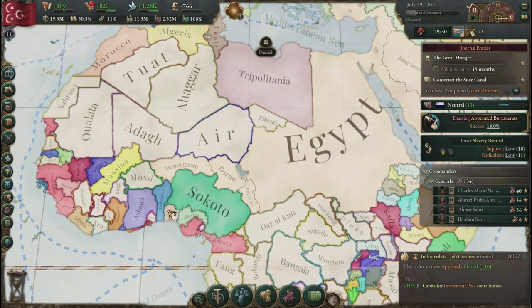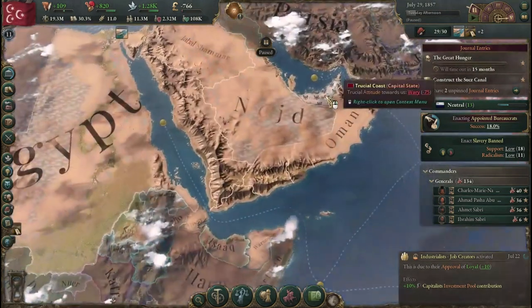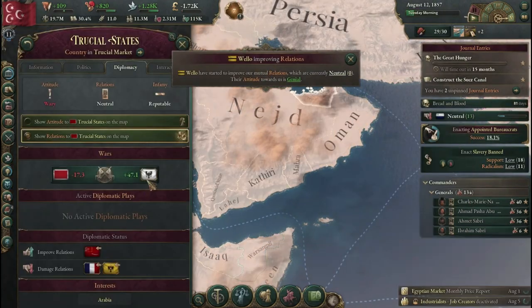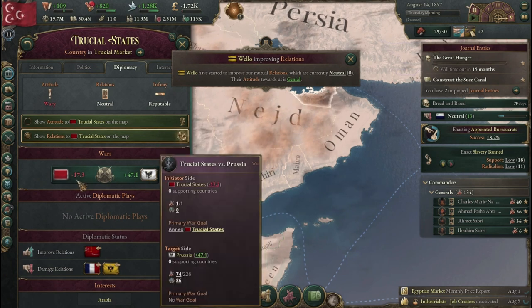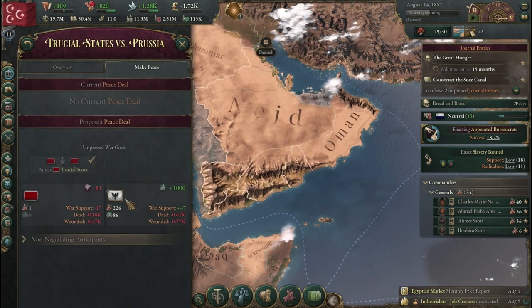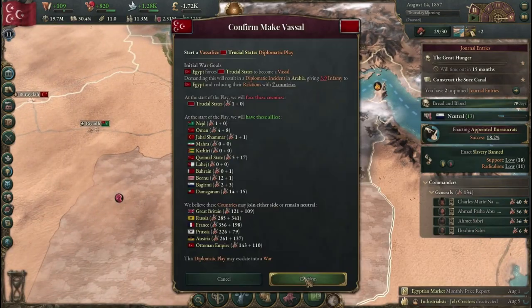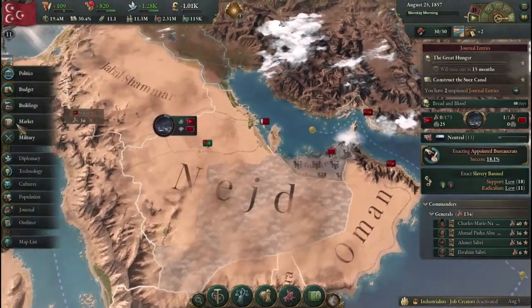We even have a demography consideration. If we start going to these people, some of the greater powers could get into our way. We have everything here — we are just waiting for the Trucial States. There's a war going on — they're trying to annex them. We're going to try and vassalize these guys.